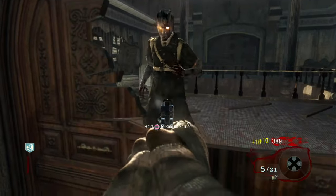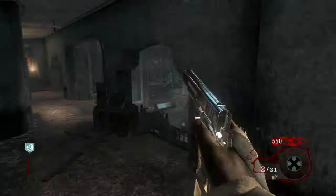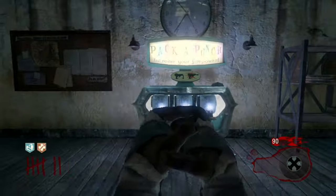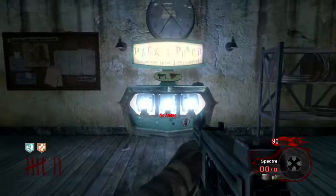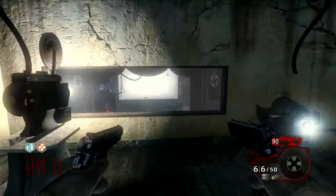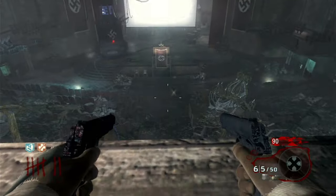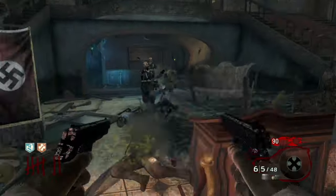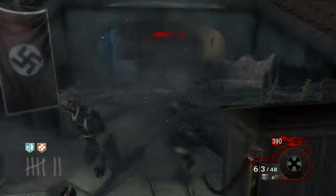The M1911 is the starting pistol in so many zombies maps, and it doesn't have very high damage, but once you pack a punch, it becomes one of the best guns in the game. In BO1 and BO2, it's amazing how such a weak weapon can transform into something so effective, especially on some of the maps where you have PhD Flopper.